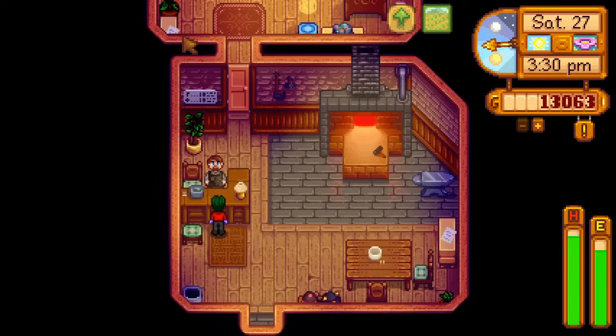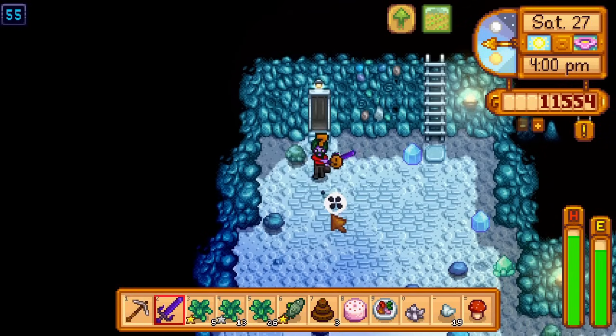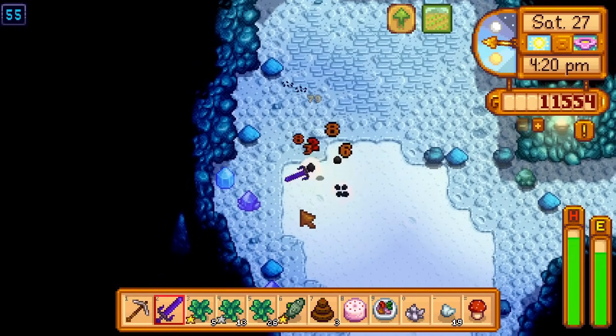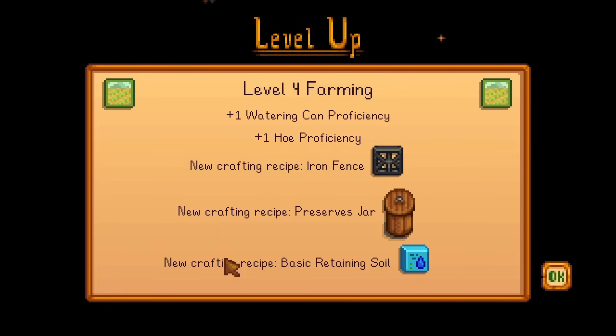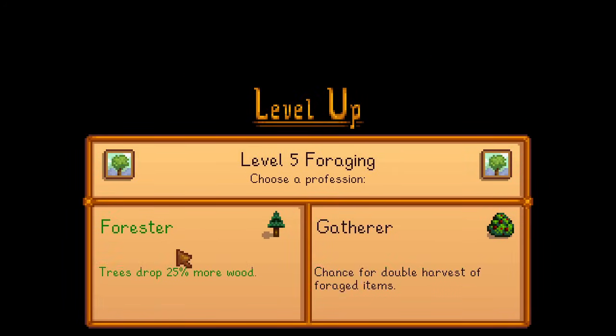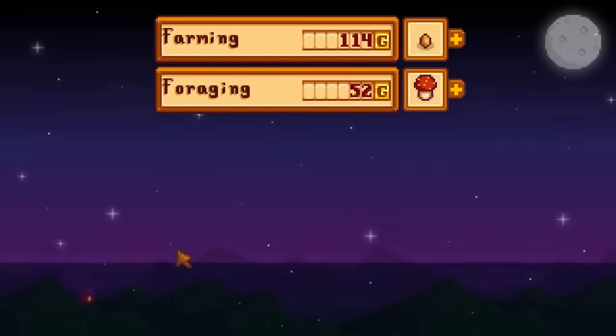The rest of the night is spent dust sprite farming, getting me halfway to the burglar's ring, before going to bed and getting level 4 and 5 farming overnight, as well as level 5 foraging. I get tiller for better sell prices of crops, and forester for extra wood from trees.